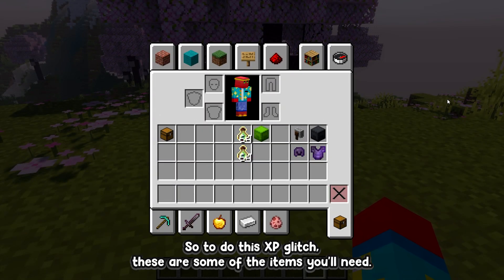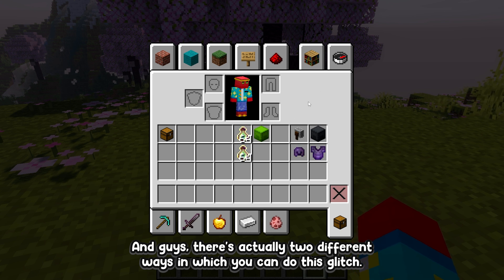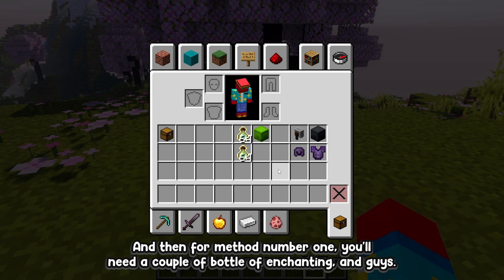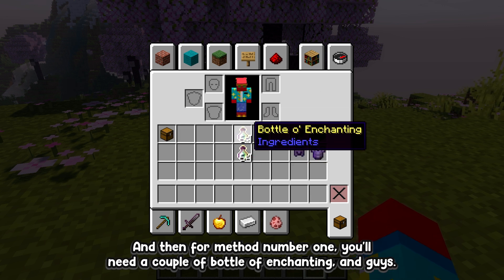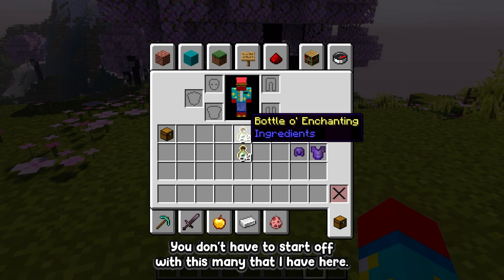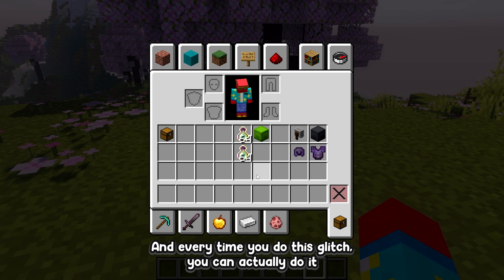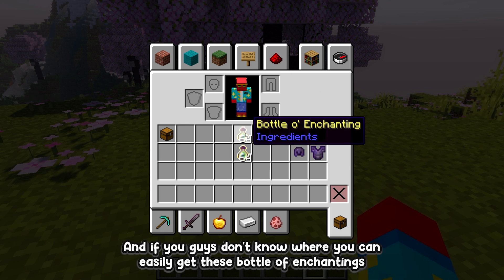To do this XP glitch, these are some of the items you'll need. There are actually two different ways to do this glitch, but for both of them you'll need at least a single chest. For method number one you'll need a couple bottles of enchanting. You don't have to start off with this many — you can just start off with a couple and work your way up.